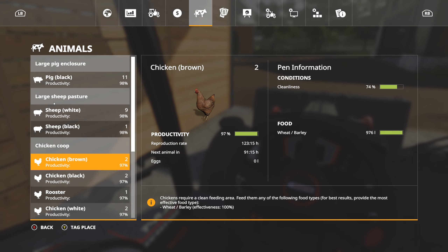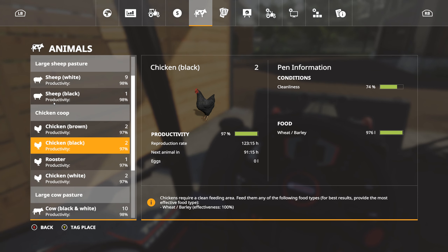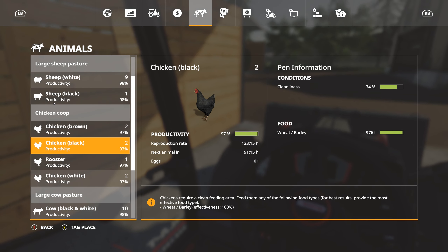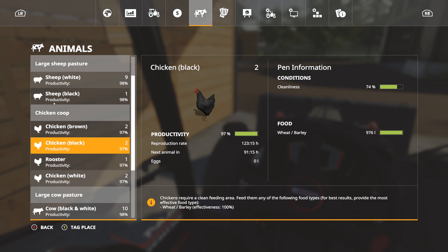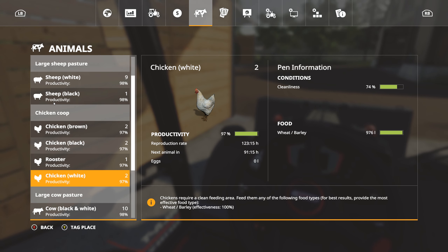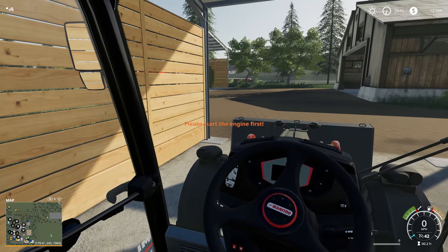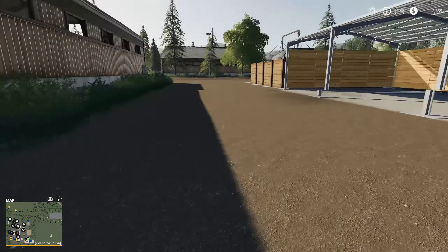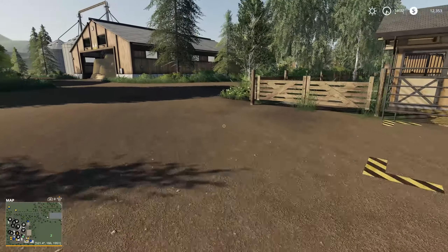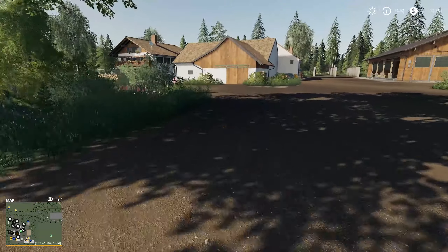I wanted to check on the chickens. I've got six chickens and one rooster, and I'd like to consolidate these so I only have one kind of chicken. We've got brown, black, and white — it is nice having a variety, but they'll reproduce faster if they're all the same type. So let's sell four of those chickens and buy four more so we have all one type, and then they should reproduce faster.